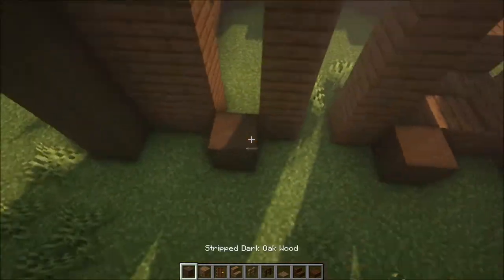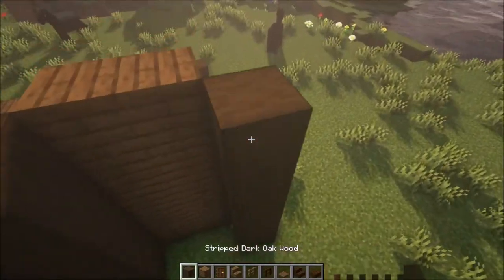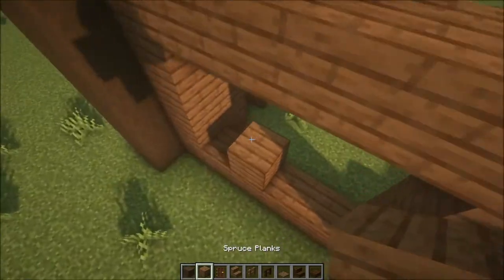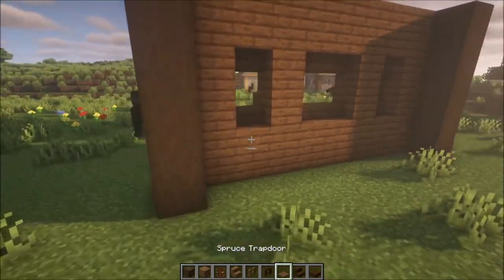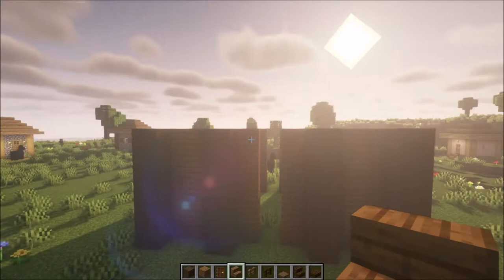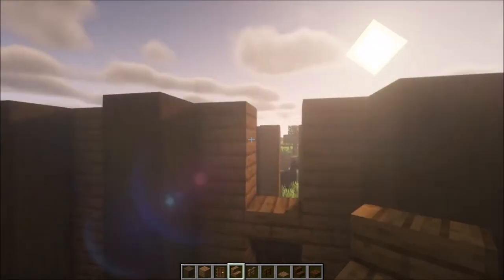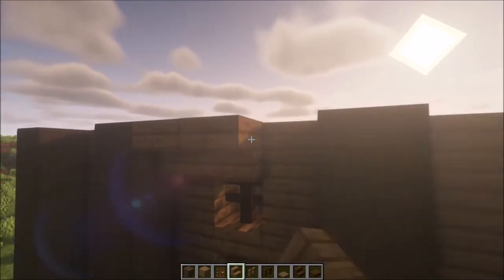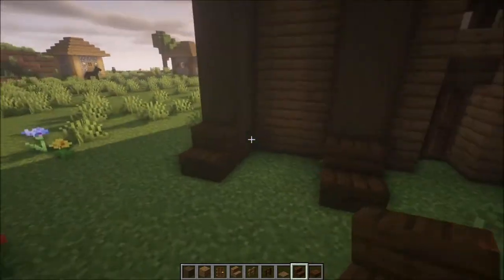On the front side we are not going to have any windows because it will be fully decorated. We will only have windows on the sides, which will look exactly like this. Then you can add some spruce stairs. Build this side in and the back side as well. For the entrance, you want to place a dark oak door followed with a spruce stair, and then on top you can add a dark oak fence followed with some stairs going across.